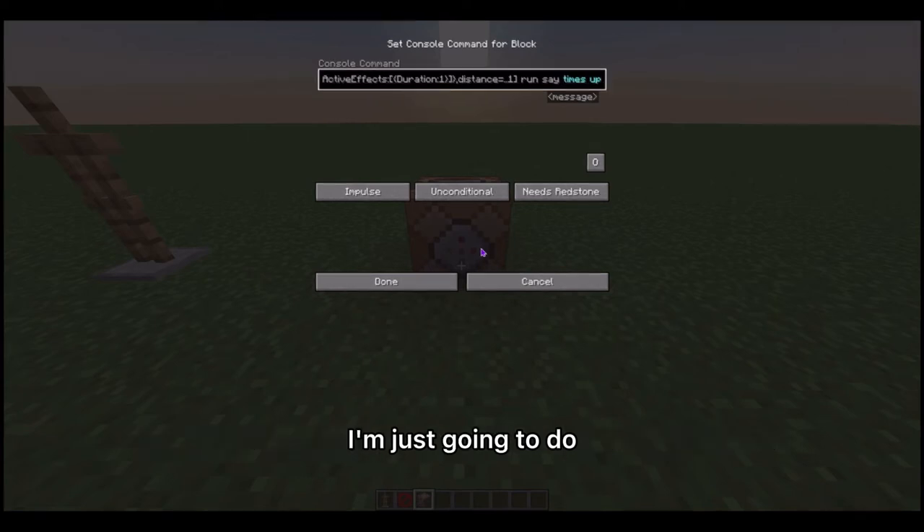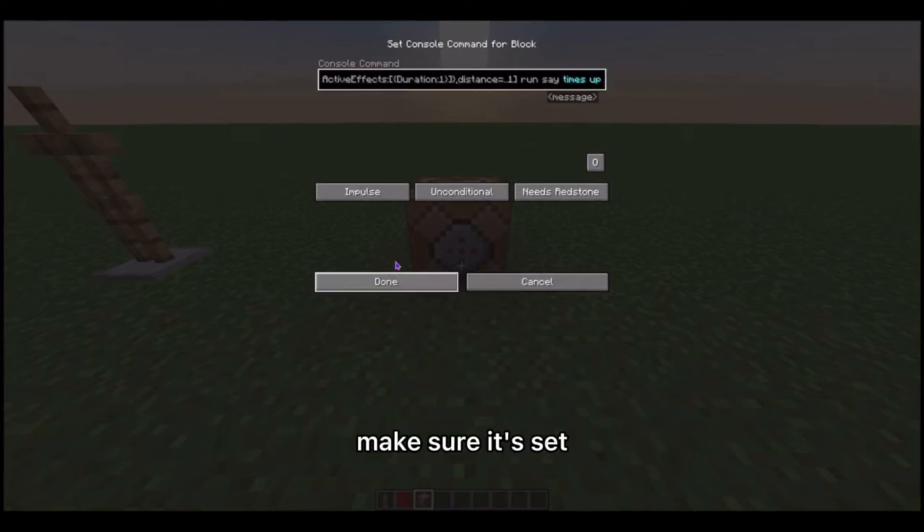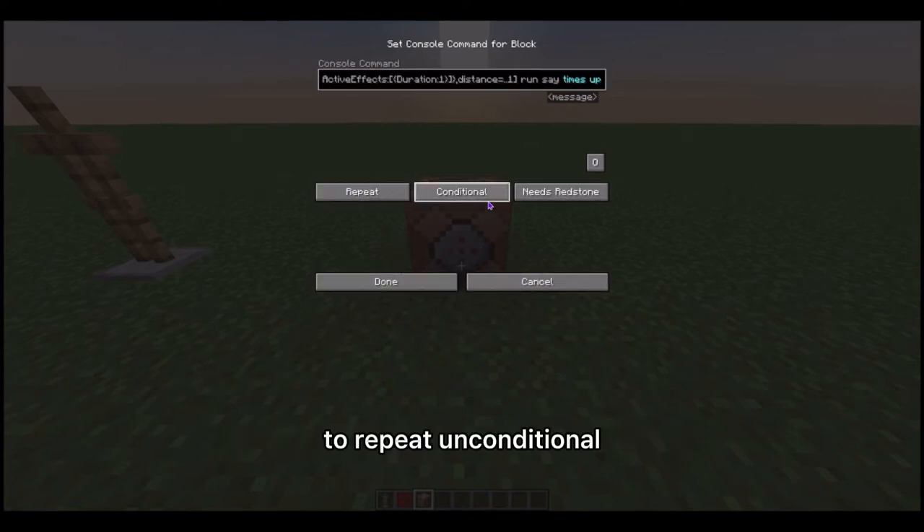Here I'm just going to do /say because that's a pretty simple command, but you can do /tp or literally whatever Minecraft command exists that you're trying to use this for. Lastly, make sure it's set to repeat, unconditional.